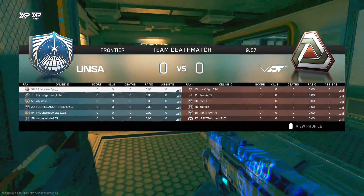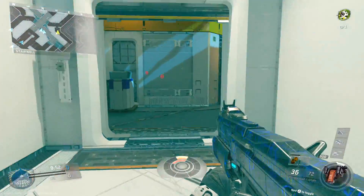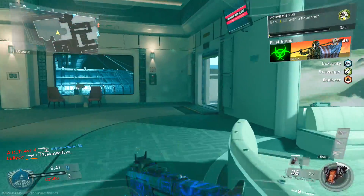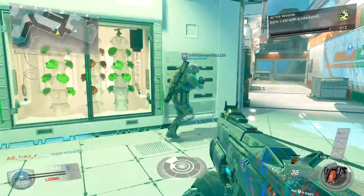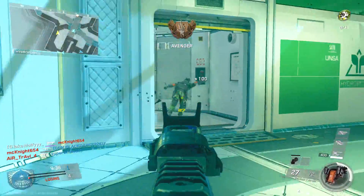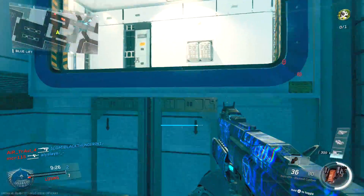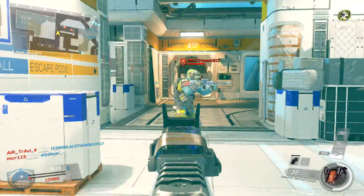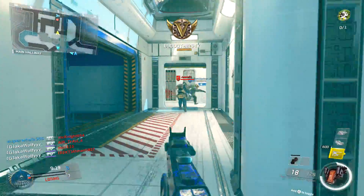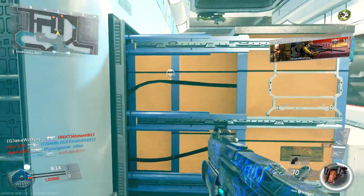Alright guys, TDM on Frontline — you guys already know what's about to happen. Look at the lobby, it's looking beautiful, as long as nobody's using a shotgun — probably just jinxed myself. There's a guy sitting in a corner with the NV4 Chaos. Never mind, this is gonna be an awful lobby. Oh my god, I think I see something godly right here. Come here — no, no, no, he ruined it by running away.